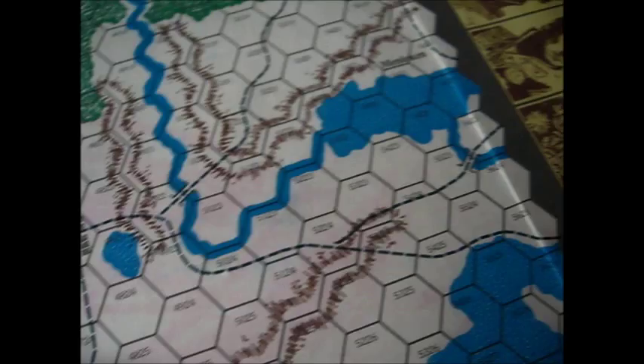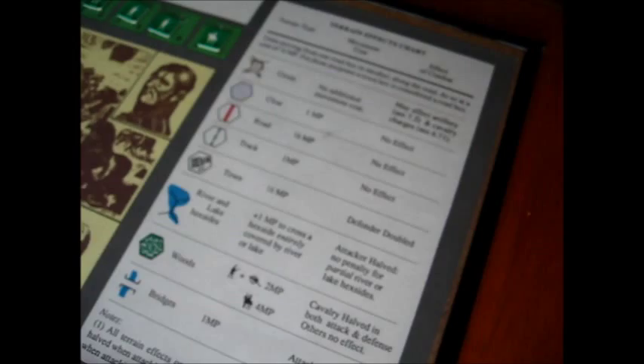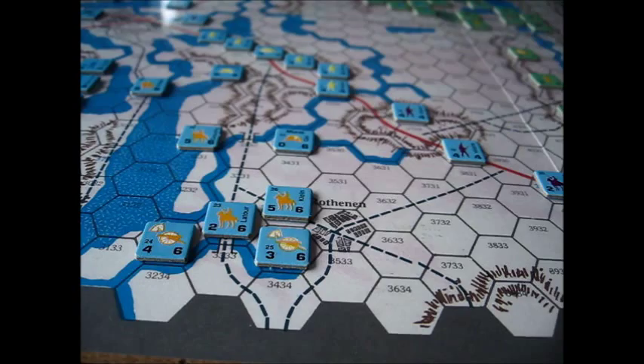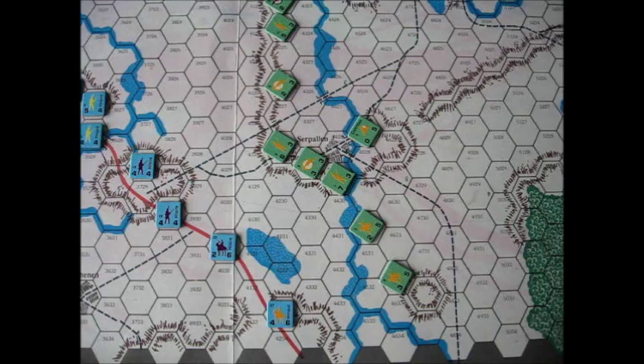You've got a reinforcement chart — men will be coming in as they did historically. There's a very simple combat results table and your standard turn effects chart. I'm going to push a few counters and shoot a little video as I play the game, just to give you an overview of what the game is all about. This is an introductory game all the way — this is not your definitive study of the Battle of Eylau. Let's see how it goes.